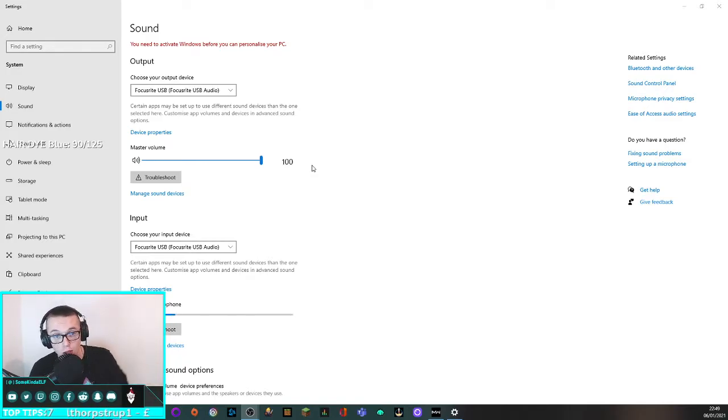...all the threads just say just change your default to your headphones. And you're like, come on — my default is my headphones, I know what I'm doing, don't condescend me. Just how do I fix it?